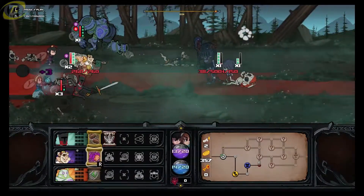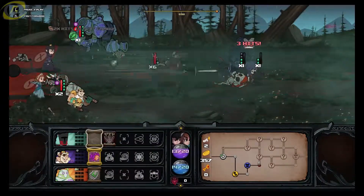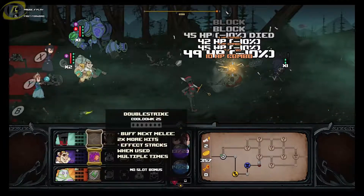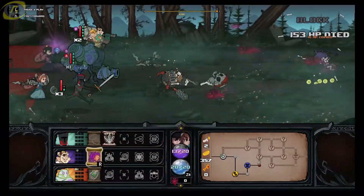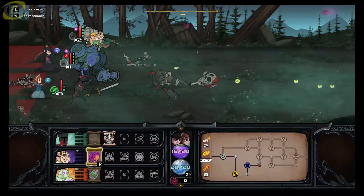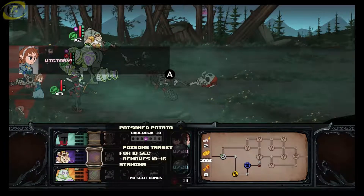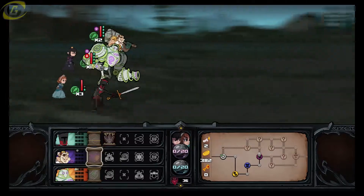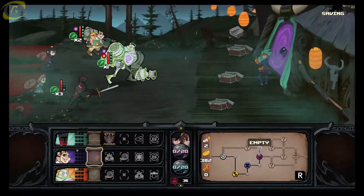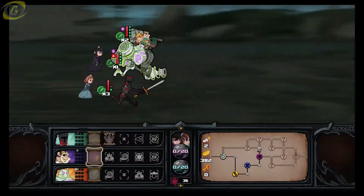We're about to run out of time — I just want to kill him. All right, nice, we did it! Whenever you defeat a round of enemies you get a 20 gold bonus, and that's actually very helpful for later on. That guy over there is an item seller — I never really use those because it's a waste of money.